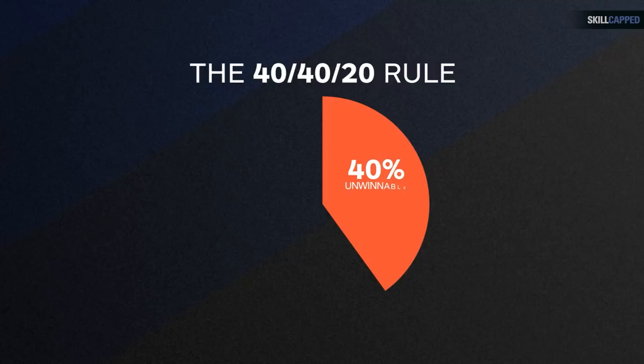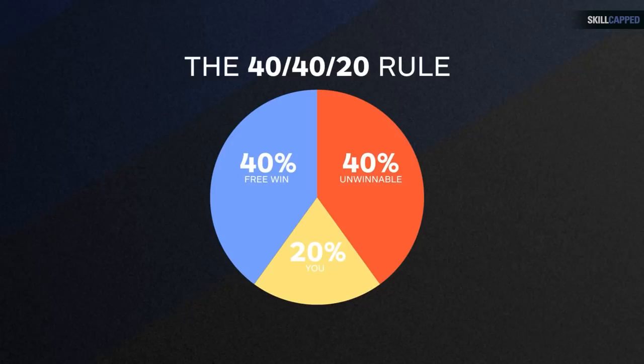On to our fourth tip. If you've played team games for a while, you may be familiar with a rule we're about to bring up — the 40/40/20 rule. Coaches or players will often tell you about this rule to ease your woes about having bad teammates. The rule goes like this: 40% of your games are unwinnable because your teammates will just suck, 40% will be free wins because you'll have good teammates, and the other 20% are the ones where your actions truly mattered to the outcome of the game. It's a nice rule but we don't really like it that much.